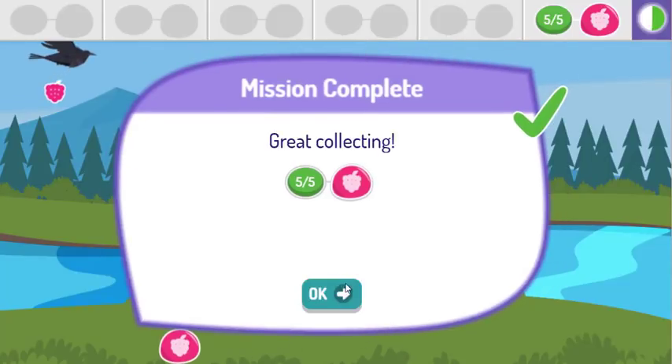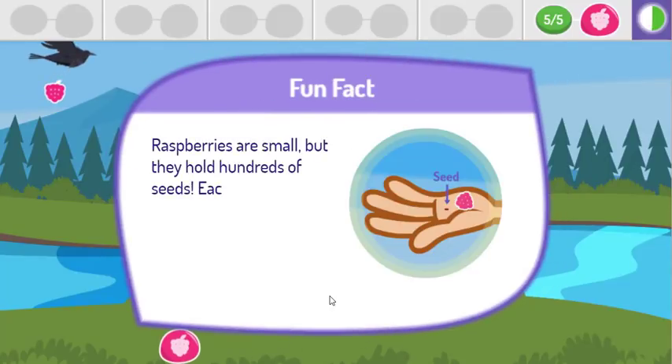Great collecting! Raspberries are small, but they hold hundreds of seeds. Each seed is about the size of a grain of rice.